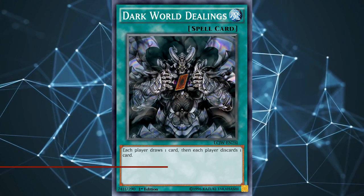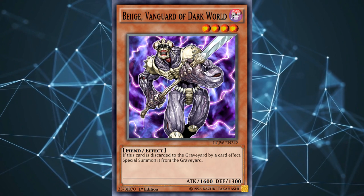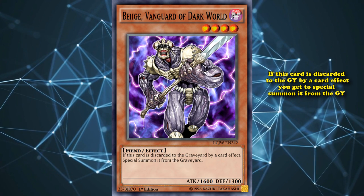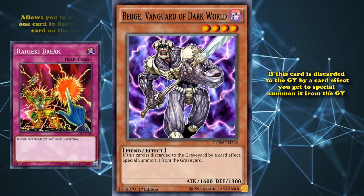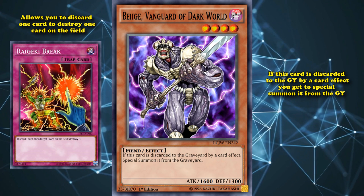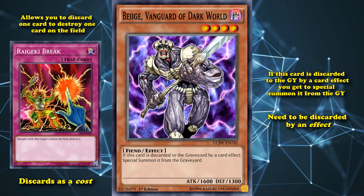Just the whole archetype. It's very confusing for new players, because it doesn't work exactly the way you think. Let's go over Beige, Vanguard of Dark World. It's one of the most simple out of all of them. What it does is, if this card is discarded to the graveyard by a card effect, you get to special summon it from the graveyard. Pretty simple effect. So if you use the effect of Raigeki Break, which allows you to discard one card to destroy one card on the field, you'd think that would be good enough to activate the effect of Beige. And you'd be wrong.